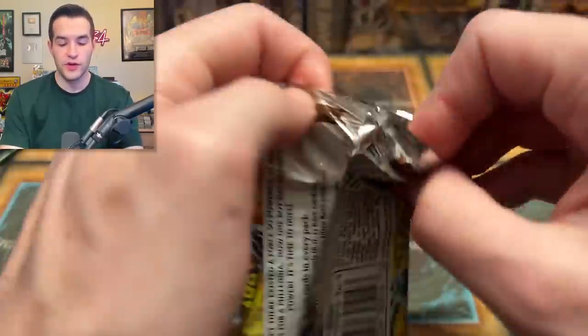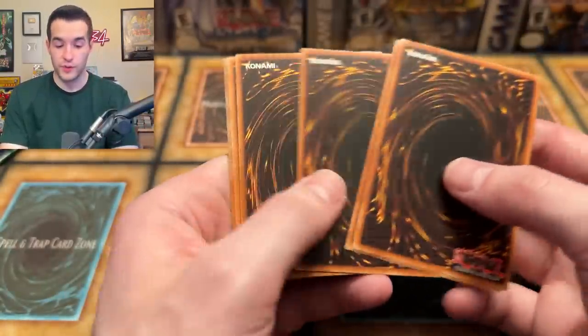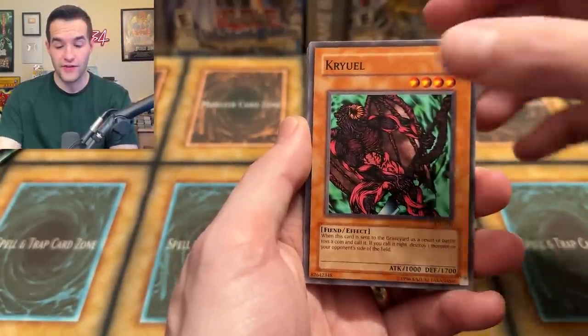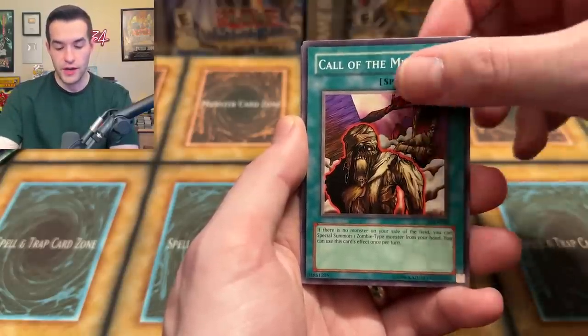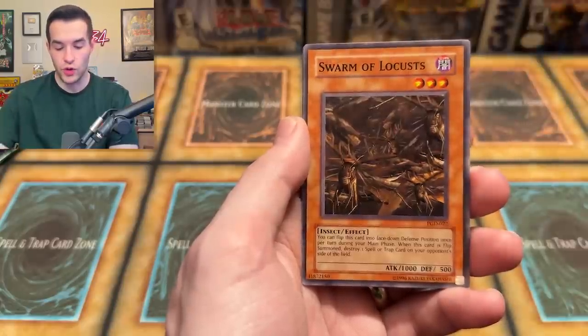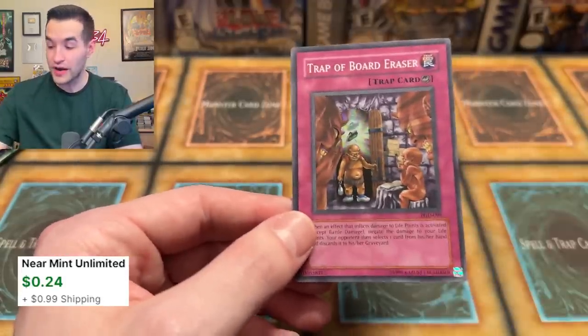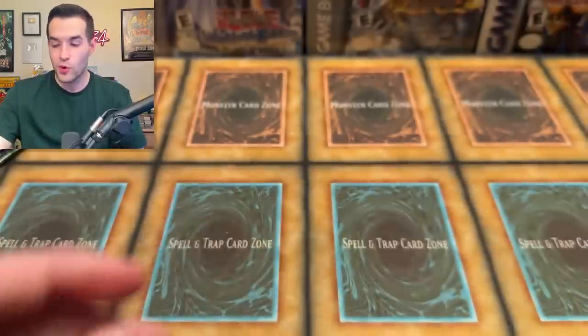Pharaonic Guardian — bless us with an amazing common because you have a lot of good ones in here, and also give us an awesome foil pull. Can we get a Secret Rare Lava Golem? Ring of Destruction is what I would actually want because we've pulled a lot of Lava Golems — I don't think we ever pulled Ring, we pulled like four or five Lava Golems. Buster Rancher, Poison Mummy, Call the Mummy, Charm, Pyro Clock of Destiny, Different Dimension Capsule, Swarm of Locusts — and Trap of Border Racer, a super rare. We are super-ing it up. That's our third foil of the day. We're still not pulling crazy, but at least we're getting foils.